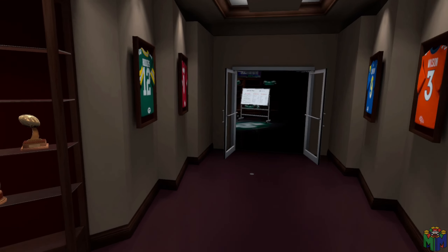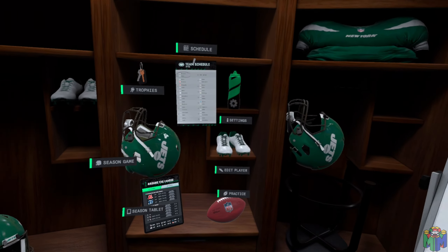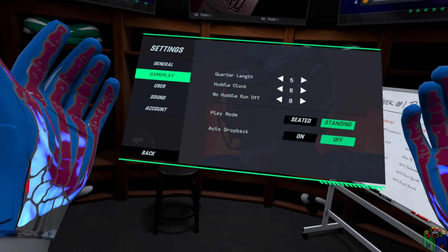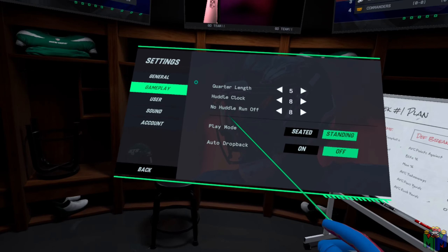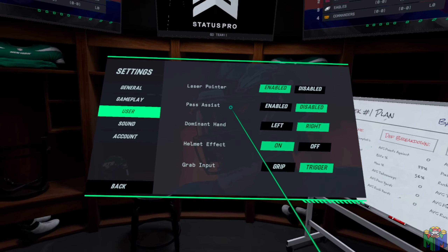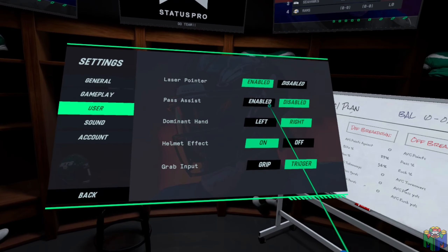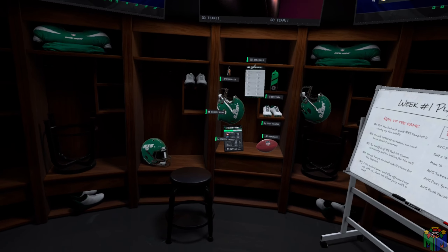Hello everyone, welcome back to another video of NFL Pro Era VR for the MetaQuest 2. In this video, you guys are going to get to see me test out my green screen — it's not going to be perfect, but it's going to be pretty funny. I'm excited to use it for future videos. You also are going to see me play as the Jets for the first time, and it's just going to be a short gameplay video. We are going to go over the top 5 things I would like to see from NFL Pro Era 2.